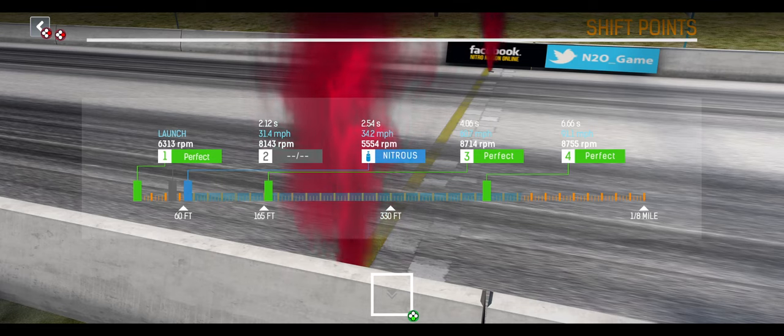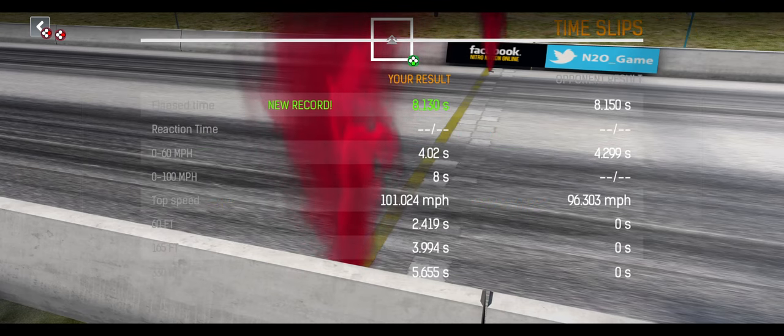It brings me to the detail screen for where I was shifting and all that. I love this screen, by the way. This is something I really hope they have in Auto Legends — something similar to this. I can see where I used my nitrous and how I got my best run. I really hope this style of screen exists in Auto Legends for tuning. They have the detail screen right here, which is really nice.